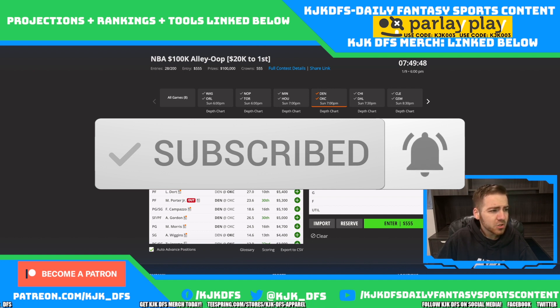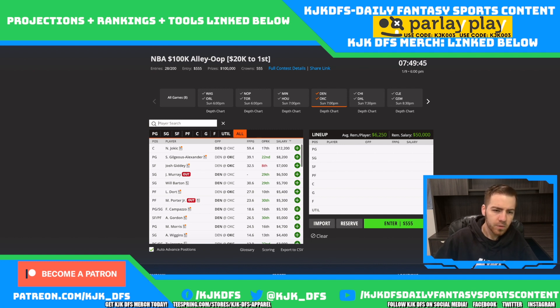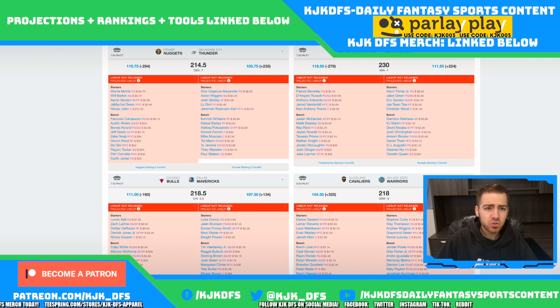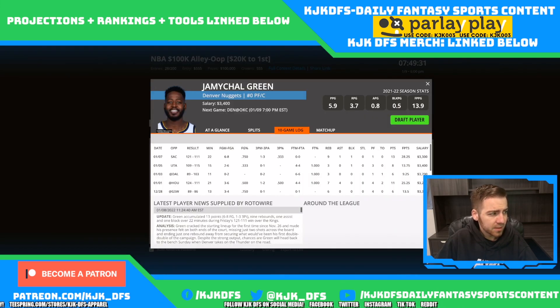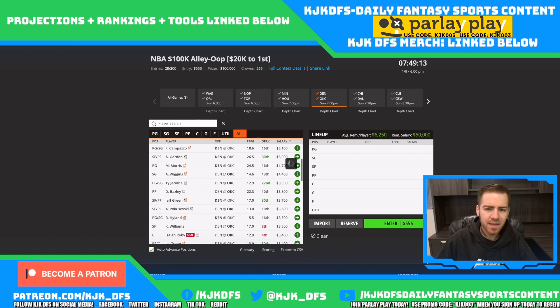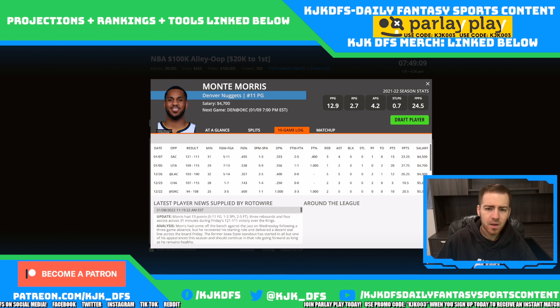Jarred Vanderbilt at 3.4 is pretty interesting — he's been getting quite a few minutes in the Denver rotation, 22 minutes last time with 28 DraftKings points, and he's still only 3.4. Monte Morris at 4.7 is the starting point guard for Denver — his price tag is still not quite high enough for the upside he can provide. 31 minutes last time out, working his way back from health and safety protocols. At 4.7, getting up to the mid-30s in DK points would be very satisfying.